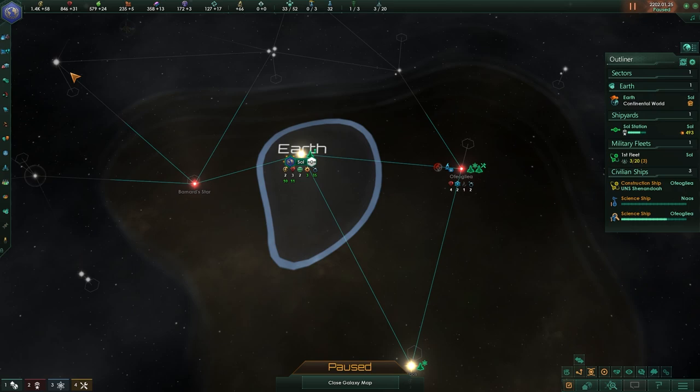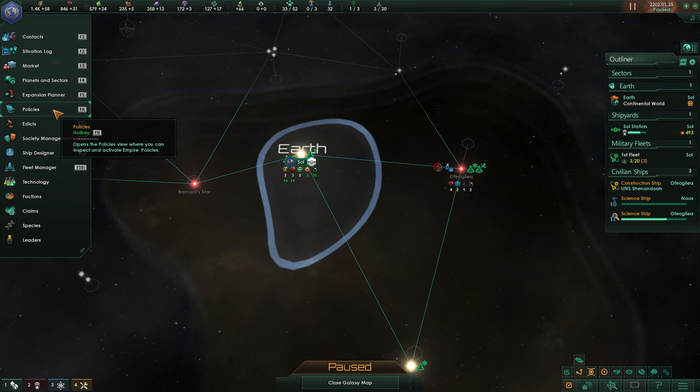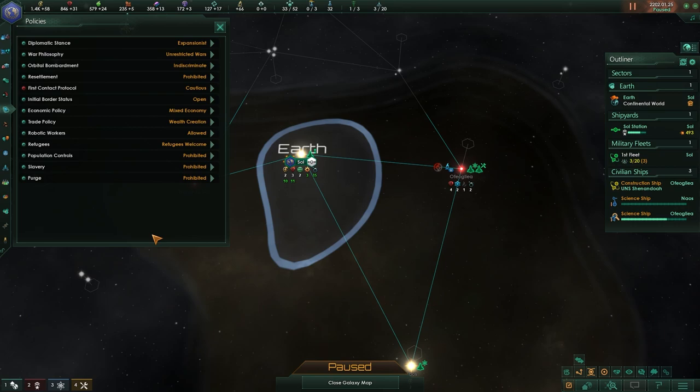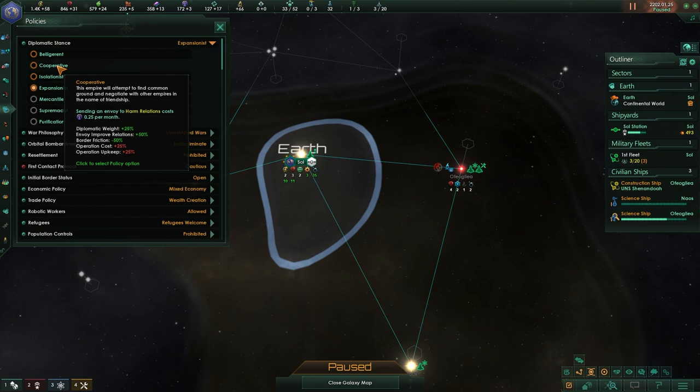We're going to pause the game. If you remember last time, we were talking about the left side of the screen on the navigation bar and I mentioned we would not go into much depth in that episode. We're now going to go ahead and go into our policy screen. On our policy screen we will see there is a diplomatic stance. Diplomatic stances effectively change the way we deal with everybody in the galaxy. Right now we are set to expansionist, which is great because it means we can build new systems a lot quicker, but it would also make other empires angry with us if we find them. So right now, being expansionist is very good.